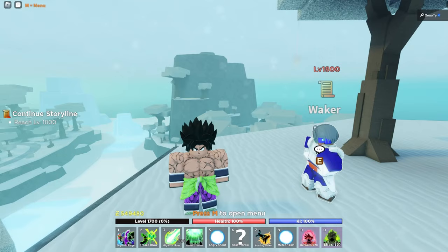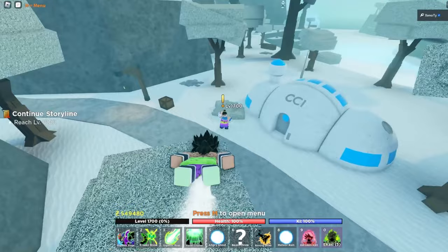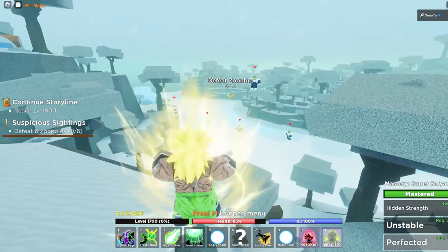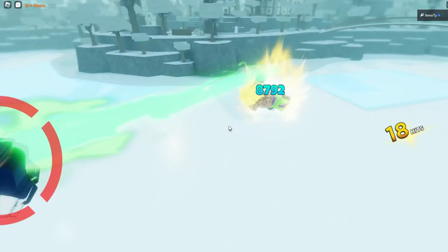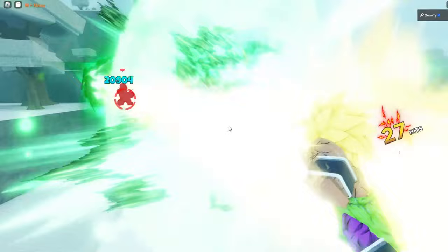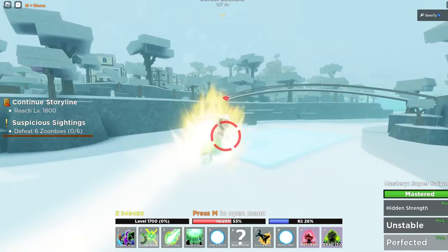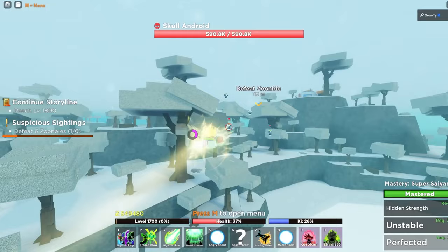There are zombies here, so we activate Super Saiyan 2 and buff up with Rage Akari. We use Gigantic moves and Eraser Blow to take them down, sending them flying. He ain't playing no games. We just gotta defeat a few more enemies until we get to level 1800. See you guys there.